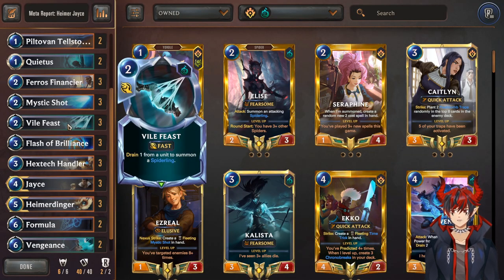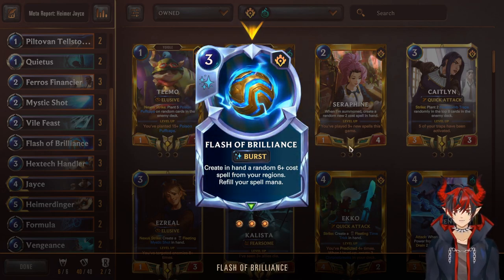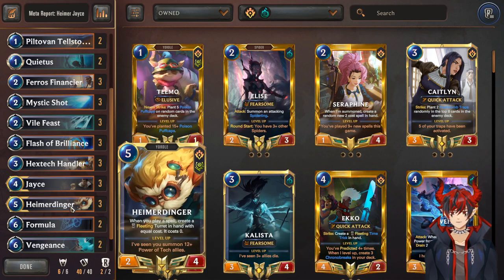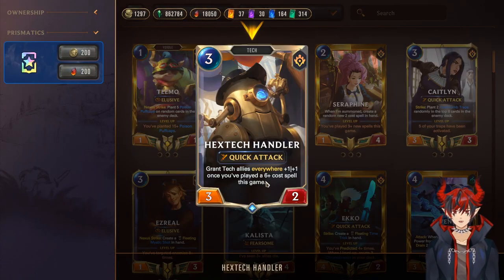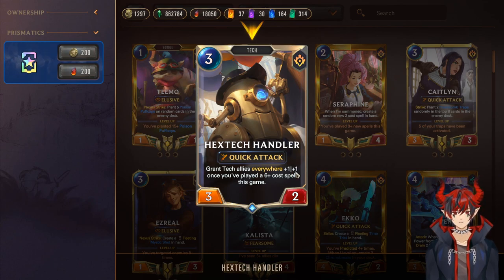Triple Mystic Shot, triple Vile Feast for removal. Triple Flash of Brilliance — a really good combo card with Heimerdinger. You can play Heimerdinger on five, then Flash, Flash, and get two three-cost turrets plus the spells. It's a really cool card to play alongside Heimerdinger at burst speed, especially if he gets removed immediately — you just get some turrets out of him.